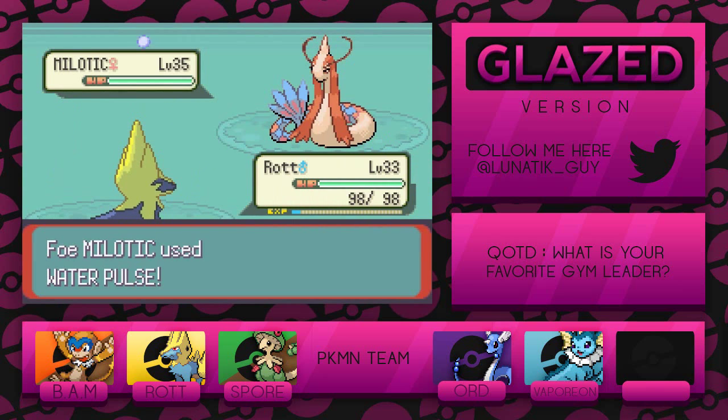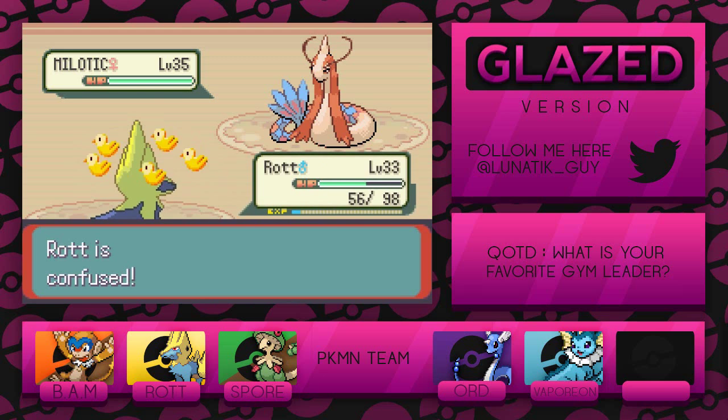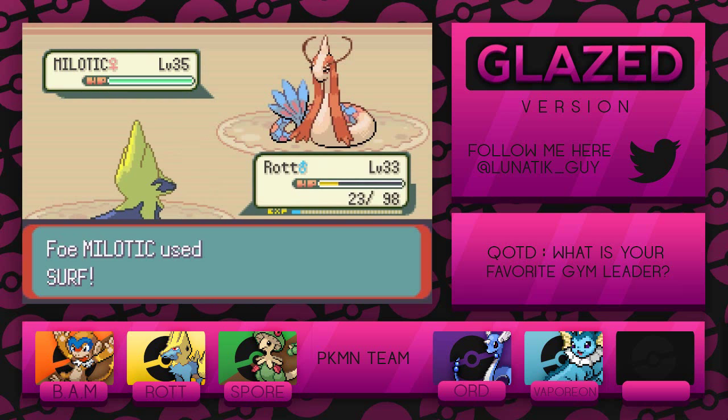It's going for Water Pulse — I'm actually kind of scared of what that can do. And for good reason: it confused us. I'll go for the Thunderbolt in hopes that it works, but we hurt ourselves. Surf — oh boy, we're off to an amazing start.